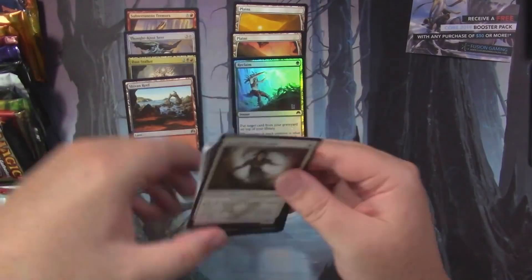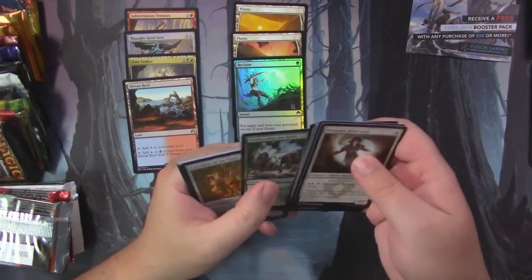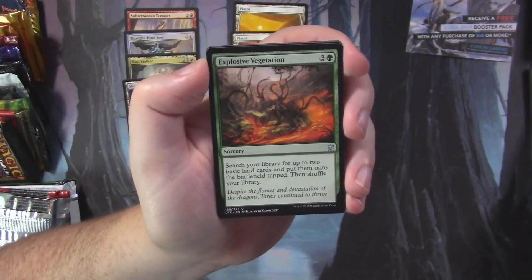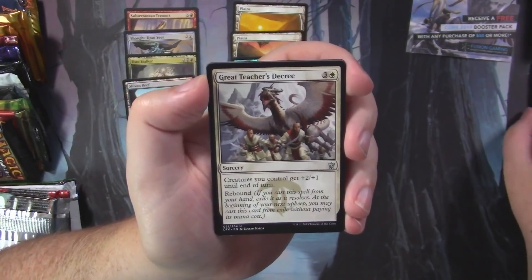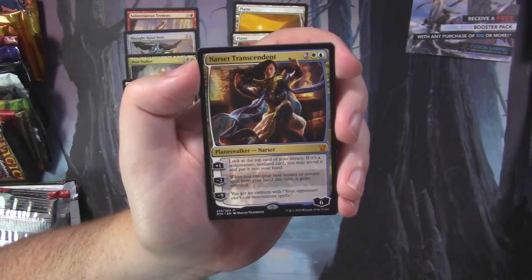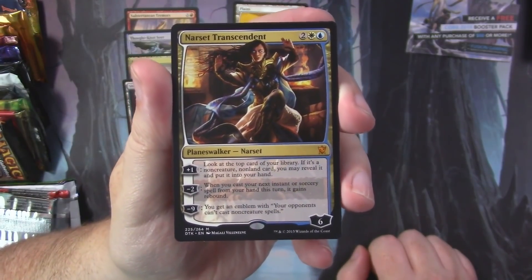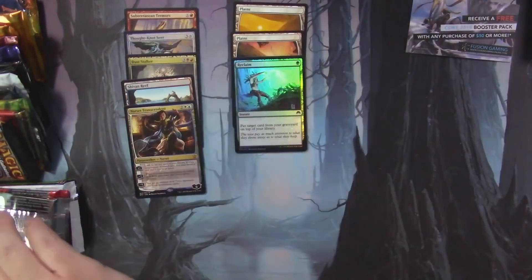Dragons of Tarkir is next — I don't remember exactly what we want to see, but I'm sure something will surprise us. We've got Echoes of the Kin Tree, Explosive Vegetation, Great Teacher's Decree — and holy moly, there's a Narset! A planeswalker going right into the patron pile. It's always nice to see a planeswalker show up. I actually don't know if I own any copies of her, which is kind of funny.